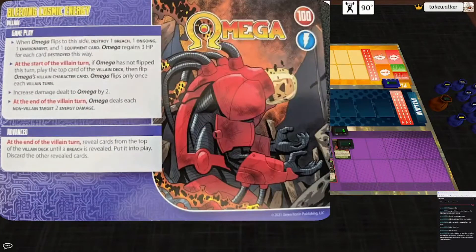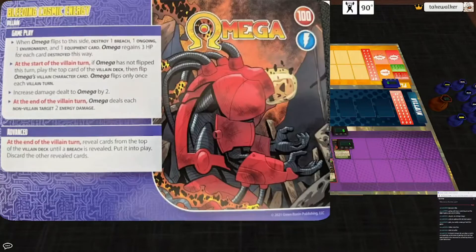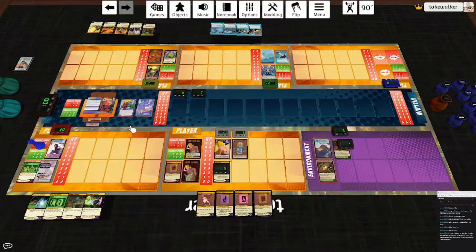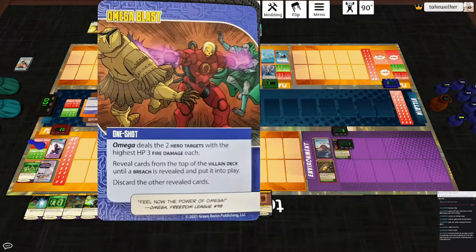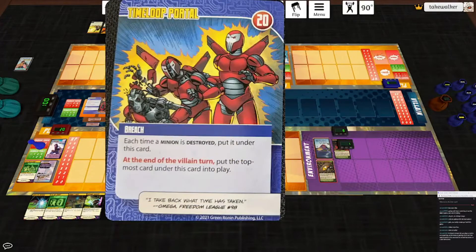Start of the villain turn: if he's not flipped this turn, play the top card of the villain deck and then he flips again. He only flips once each villain turn. Increased damage dealt to him by two — so this is when we've got him on the ropes. And the villain turn deals each non-villain target two energy damage. His damage output goes up, but this is when you can really hurt him. He plays Omega Blast: hits the two hero targets with the highest HP for three fire damage each, then he gets to discover a Breach. That's Captain Thunder and Doc Havoc. Time Loop Portal comes out.